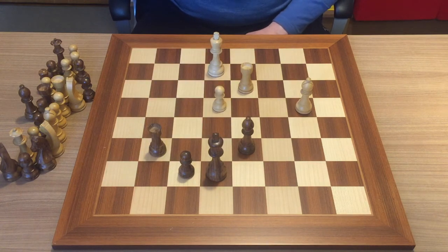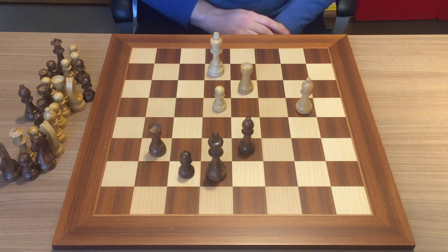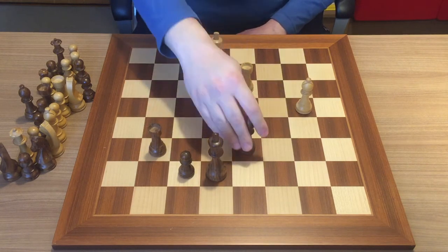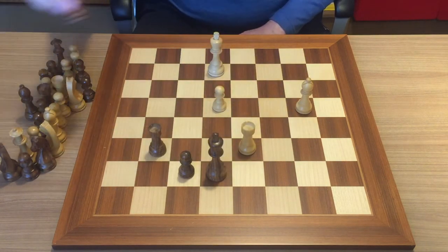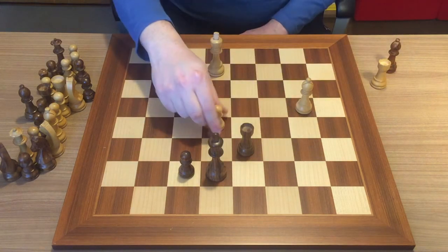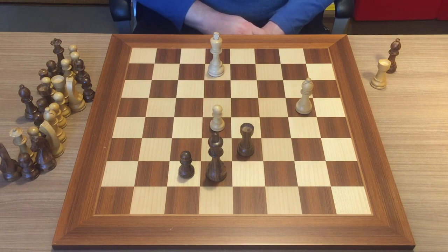If a piece is pinned to a queen, for example, then this is a relative pin. The difference is that in an absolute pin it is illegal for the piece to move, while in a relative pin it's not illegal, but in most cases it's not the wisest thing to do. So if you notice the pin, you can easily calculate — you just take the bishop and when he takes the rook, the rook is pinned. Then you attack the rook and this is basically game over.